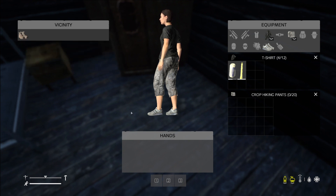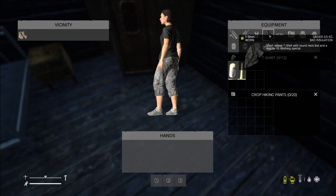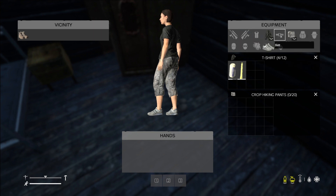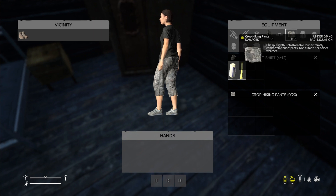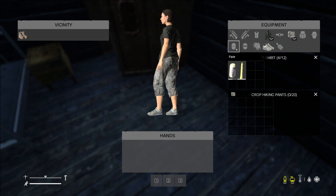Let's take a look at our inventory, which you can access by pressing Tab. You'll see you have shoulder slots for weapons, a slot for vest, shirt, jacket, etc. You have a slot for belt, pants, backpack, headwear — that can be a hat, beanie, or helmet — face mask, eyewear, gloves, as well as shoes. You can even put on an armband.